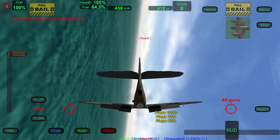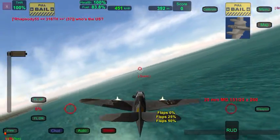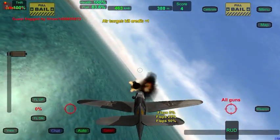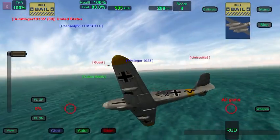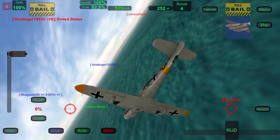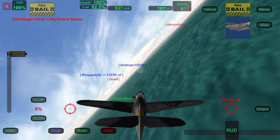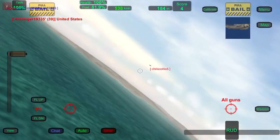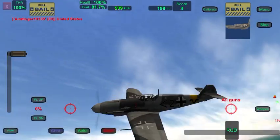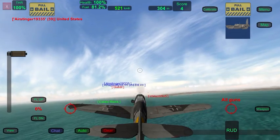I'm going to drop off all flaps - I'm not supposed to do this because we're teaching you how to Boom and Zoom, but you know. If you get the guns on target... I just blew up a Hurricane in a turnfight. So I've now got 200 meters of altitude and we don't want to be down here - we need altitude.